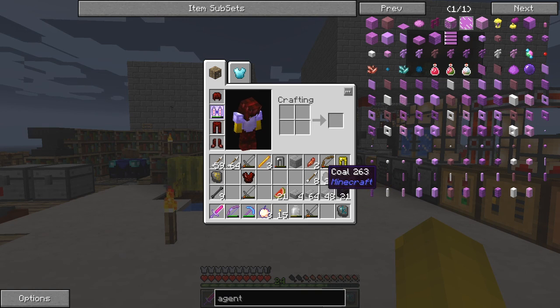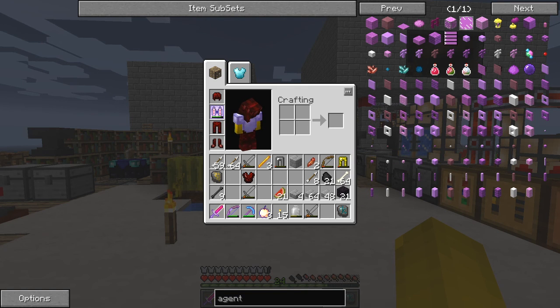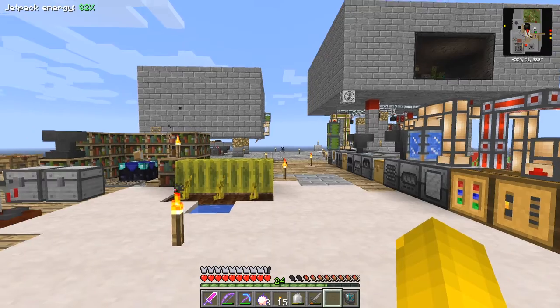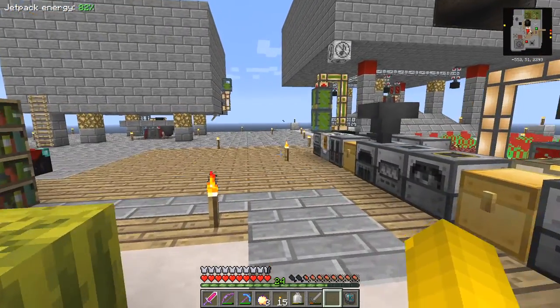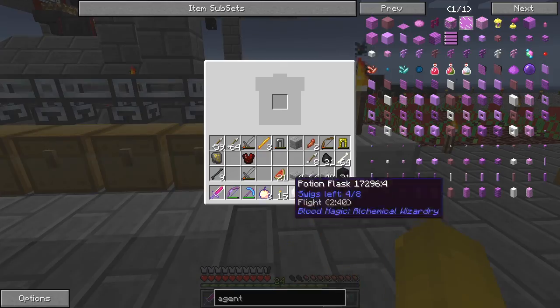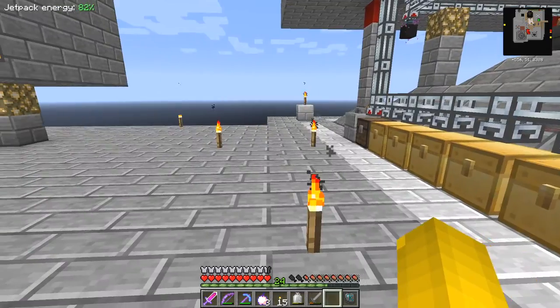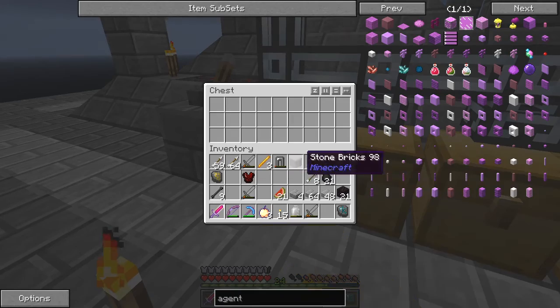I've got plenty of coal. I think I made a mistake with that - never mind. I also left everything back in the nether. We'll just dump this and then come back and get rid of that, but I'll do that off camera because it's not so important. I don't need any more bones, don't really need any arrows, but we'll let the sorting system sort it out.